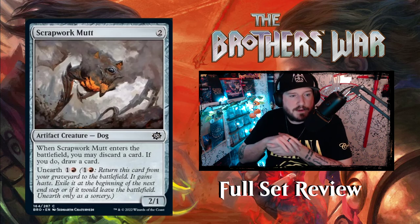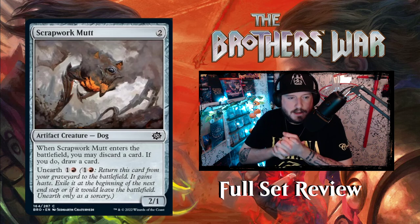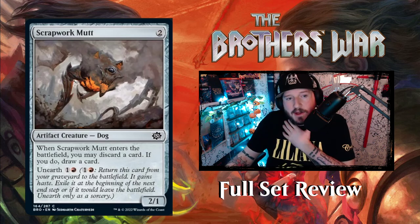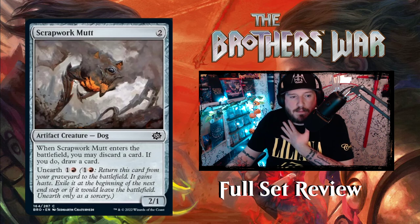Oh my god, we have a gross dog — Scrapwork Mutt! For two colorless you get a 2/1 artifact creature dog. When Scrapwork Mutt enters the battlefield, you may discard a card; if you do, draw a card. And it has Unearth for one and a red. Why would you even call that a dog? Look at it. I know it's called Scrapwork Mutt, but putting the creature type dog on that is just rude.